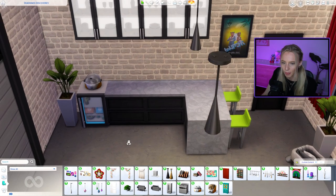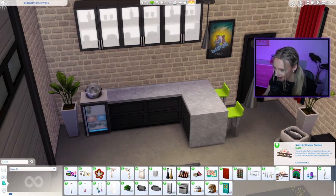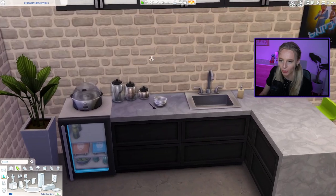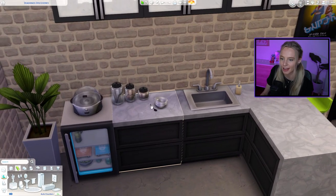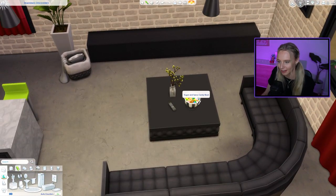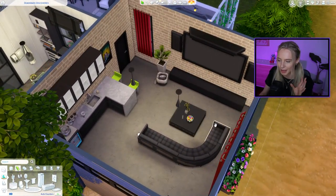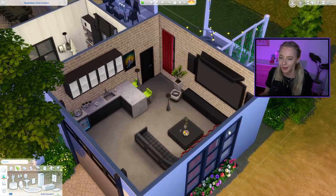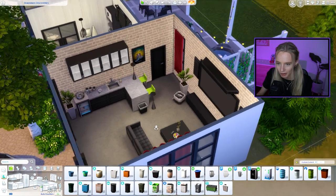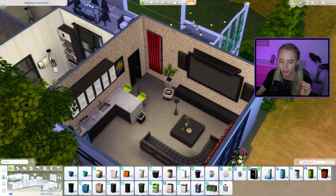On top of the mini fridge, I'm placing an ice cream machine. There aren't any pre-made fun snacks in the game, so I built a custom snack bar: three jars with goodies, a stack of bowls, spoons, and a Halloween candy bowl from the Spooky Stuff pack placed on the table. Added a small trash can and that's garage number three — our home cinema — done.